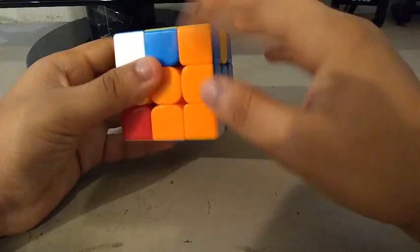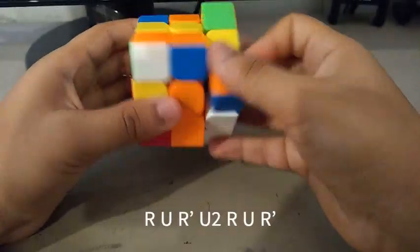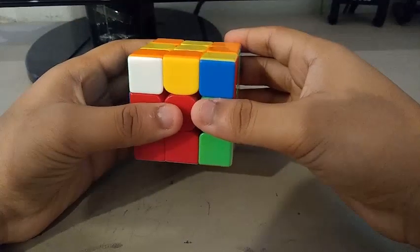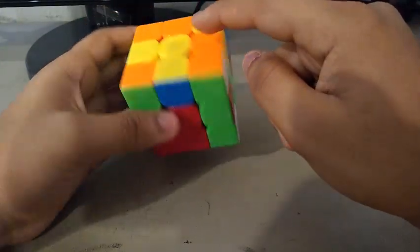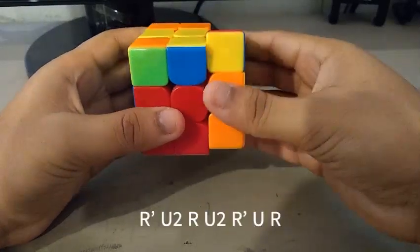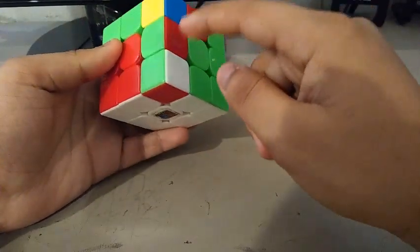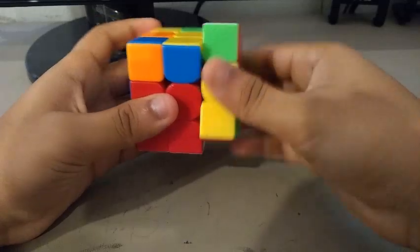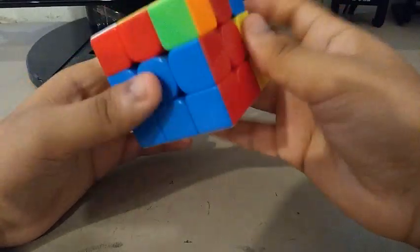So I did a Y. And to insert this here, I did something like this. Then I did a Y2 and a U prime. For the third pair, I saw this edge and this corner. What I did was R, U prime, R prime to separate these pieces, then did a U2, Y.